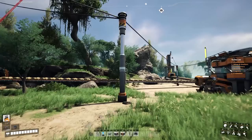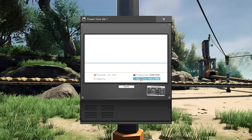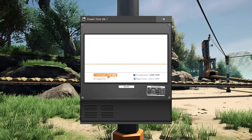What I want to fix is these yellow lights — these are stalled machines. So here along the bottom we've got our production at 2,400 megawatts, our capacity at 2,640 because of the biomass burners, and our max consumption. If all our machines turn on and consume power, they could consume 632. So we're well under where we need to be — that's totally fine. But our active consumption right now is 551, which means there's about 80 megawatts of machines that aren't firing.